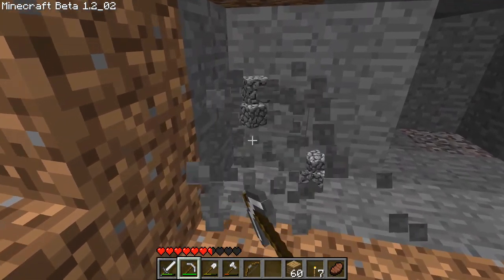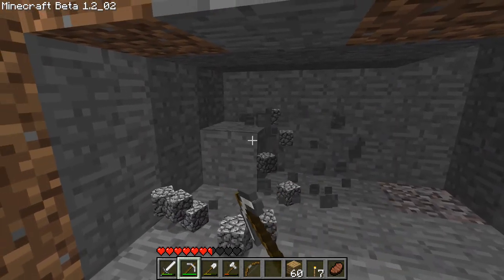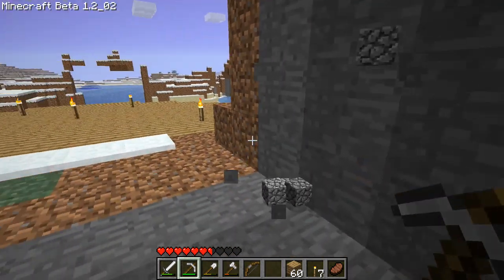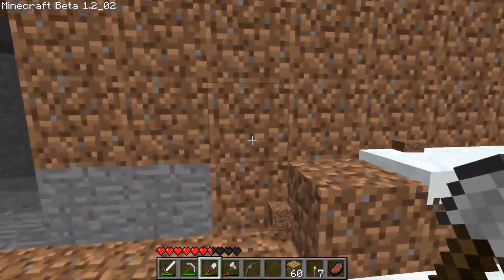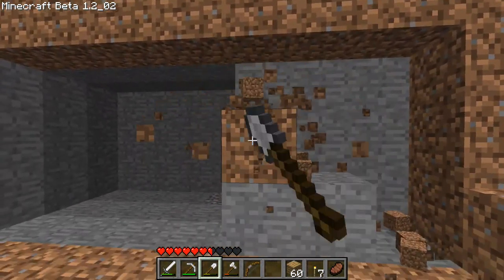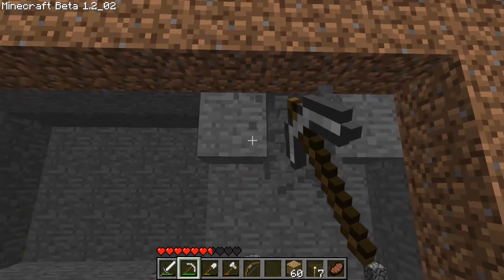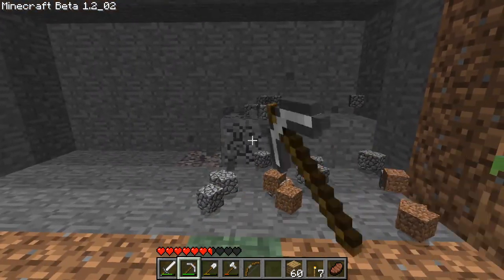I'm really happy with the new tool durability they added. I knew they added it at some point but didn't know it was going to be in this update — that one pick's half durability lasted me to dig all of that out and a bunch of other stuff. There's also a trick to mining fast: if the block is further away, you can mine it faster.